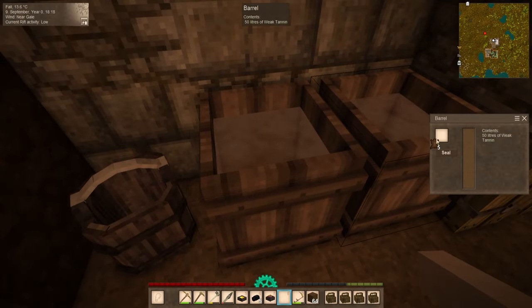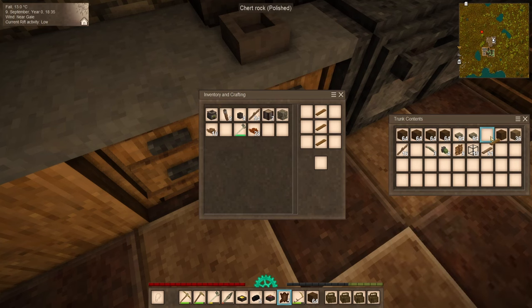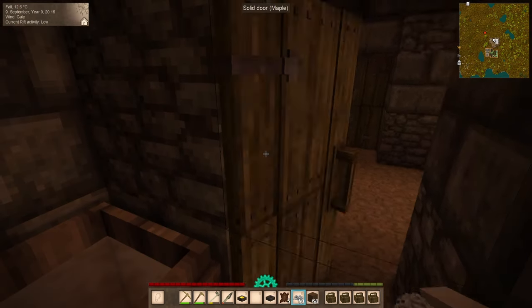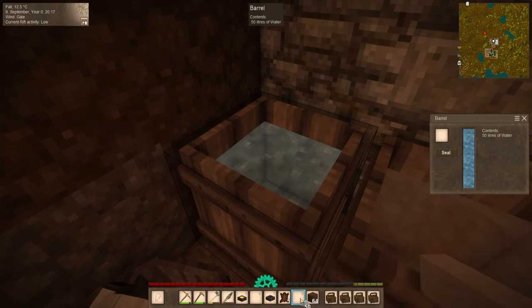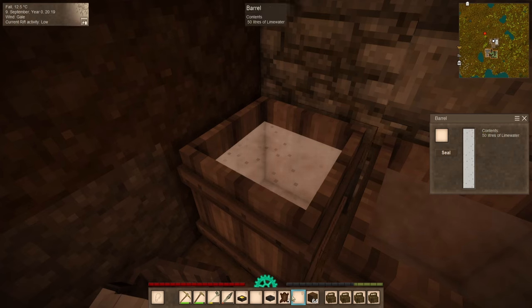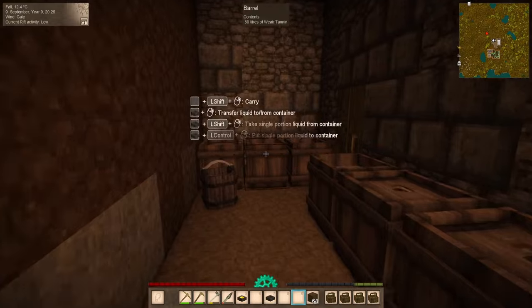So we're going to take this weak tannin, plop in our five hides, and there we go. There may have been a step that I forgot. But I was testing you — 100%, that's all that was. Because you see, as everyone knows — and of course I knew — you have to put lime into the water and make lime water, and then place your hides in there for 20 hours to turn them into soaked hides before you can put them in the tannin.